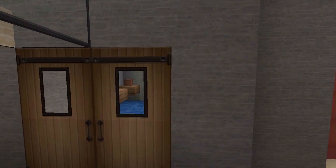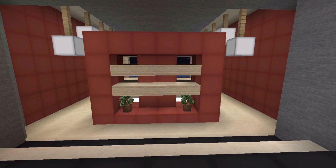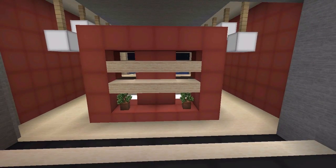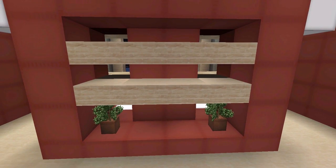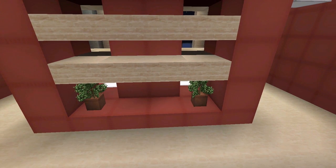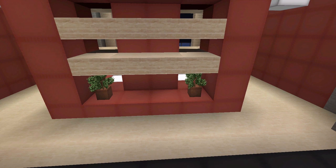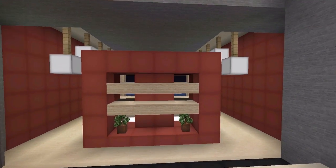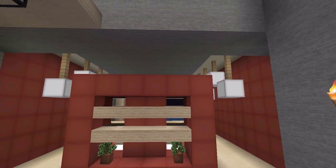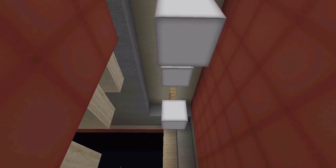Moving on to the bedroom — I really wanted to keep it open, wide open but not too open. That's why I added this bed frame, which kind of acts as a wall. I also added some shelves which look pretty modern, and some plants in plant pots to add a bit more color. I added some glowstone lamps hanging down from the sides.